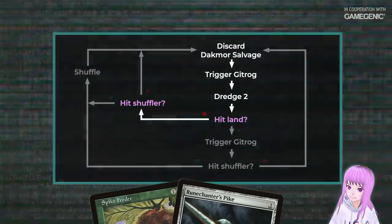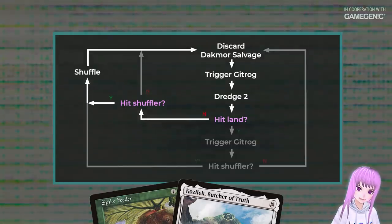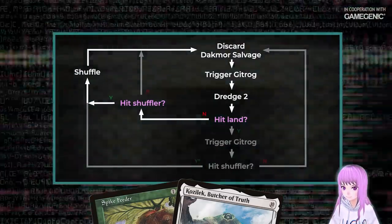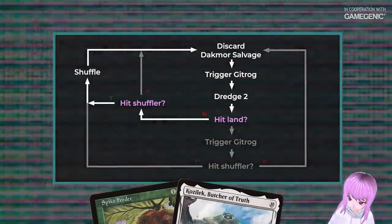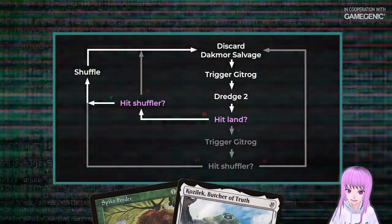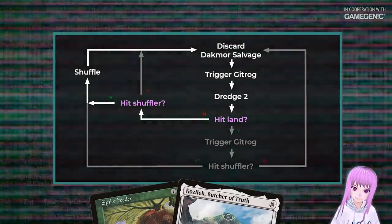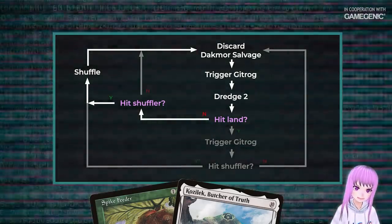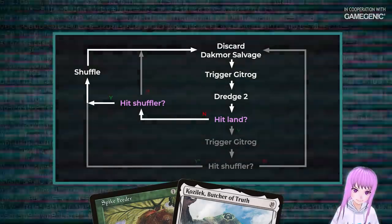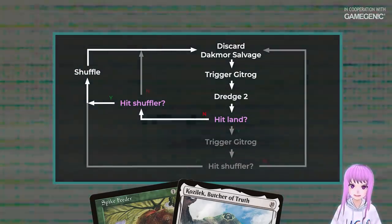If you didn't hit a land but you did hit a shuffler, and you haven't hit a land since the last time you shuffled, you hold priority on the shuffle trigger and continue dredging until you do. As a quick aside, you could just shuffle every time you hit a shuffler, but there's a non-zero chance that you hit a shuffler on the dredge after every time you shuffle. If this happened, an observing judge might consider what you're doing to be slow play. By holding priority and continuing to dredge, we can guarantee that we draw at least one card every time we shuffle. If you hit a land since the last time you shuffled, then just resolve the shuffle and keep going.